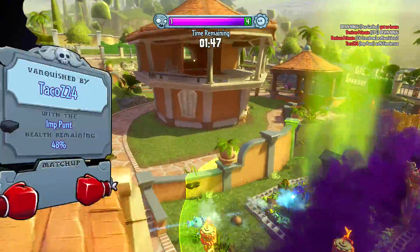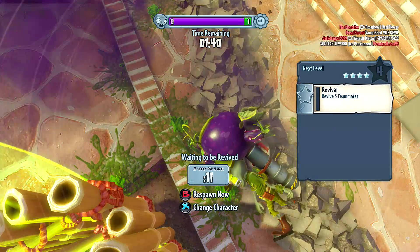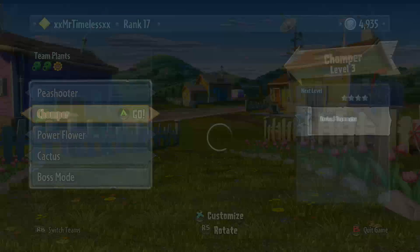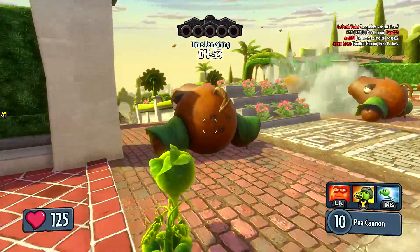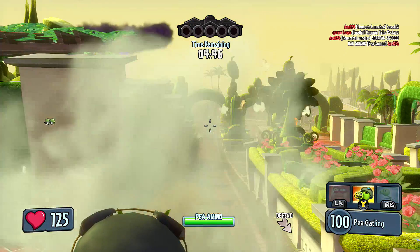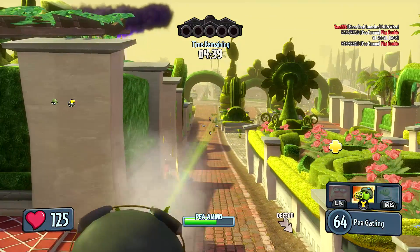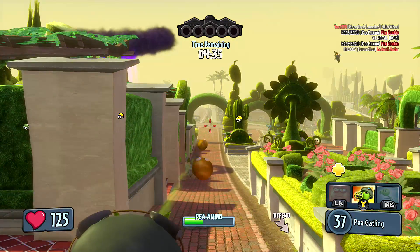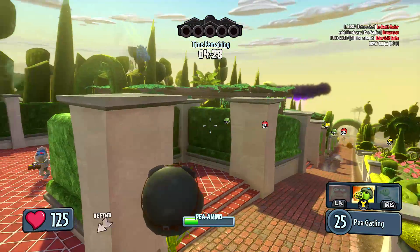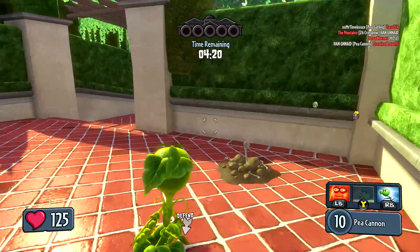I think I died right before I could eat them — that's unfortunate. We have a bunch of plants on it and we only need to secure it for about a minute and a half. Oh no, we have one plant on it and one zombie — this isn't good. They're probably gonna capture it. Yep — so we're down to the last place which is the mansion. Hopefully we can hold them off. I like the mansion because I get on this elevated position right here and just blast away as soon as they start coming. He teleported — killed him, nice.